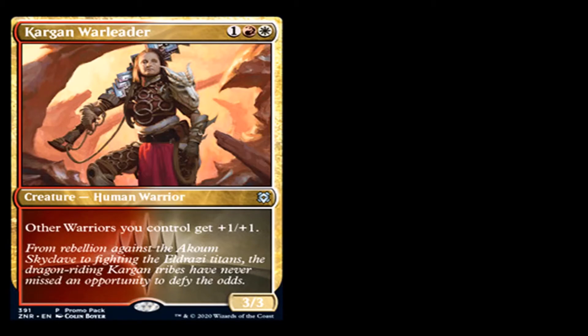Kargan Warleader: 1 generic, 1 red, and 1 white for a creature — Human Warrior, uncommon. Other warriors you control get plus 1, plus 1 — so it's a lord for warriors, which is good because we're going to have a warrior tribal. It's in the correct Boros colors, and it's a 3/3 for 3 so it's already on curve. They mention the Eldrazi in the flavor text — the Kargan tribes have never missed an opportunity to defy the odds. I think this card will be good because whenever you get a lord that buffs a specific creature type, it's worth it.